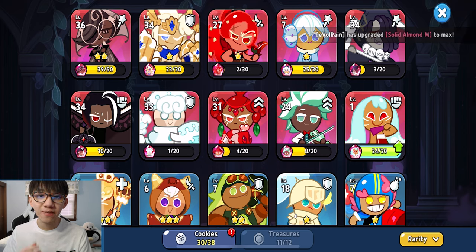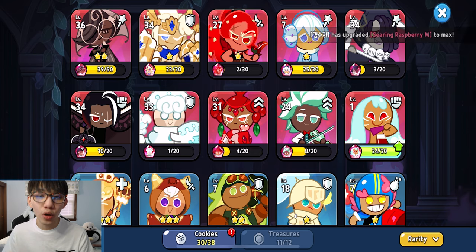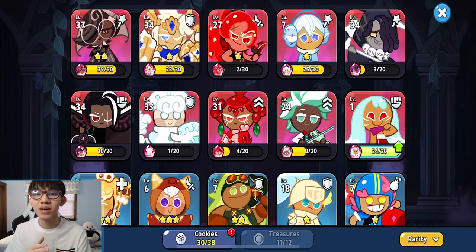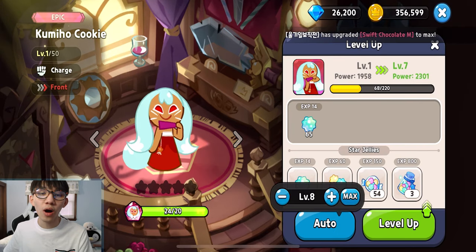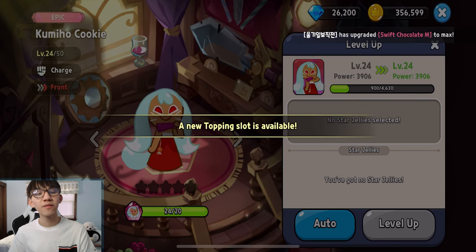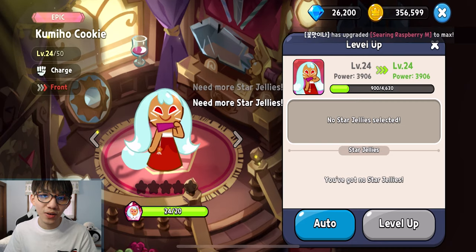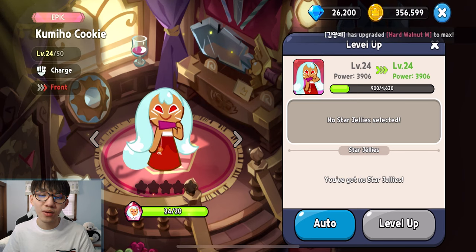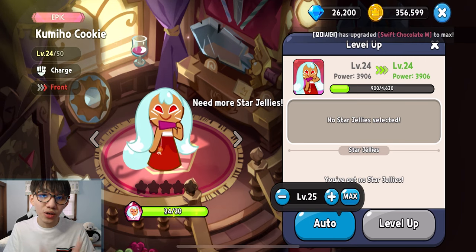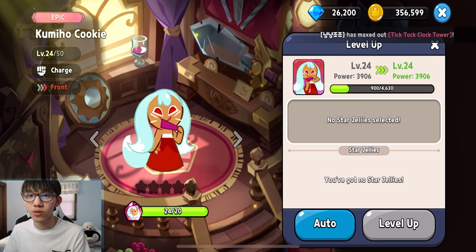The next thing I want to talk about is saving your jelly. It's important that you save your jelly for the right cookies — meaning only level up cookies that will be on your team. Do not use your jelly to level up cookies you won't be using at all. Don't make the same mistake I made — I leveled a cookie up to level 30-something and never used it, when that jelly could have gone to cookies on my team. In the beginning you may think you have plenty of jelly, but it gets increasingly difficult to manage. If your cookies are under-leveled, you'll get stuck at a certain stage for a long time. Passing level 30 requires a lot of jelly, so conserve it for your team cookies only.